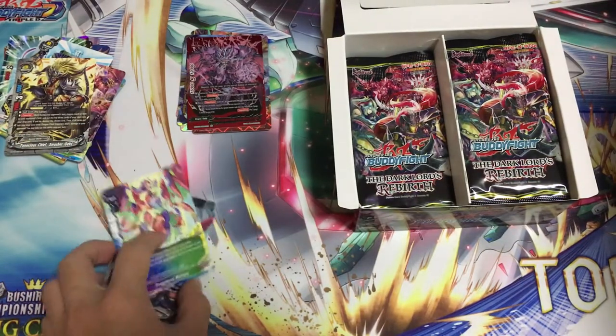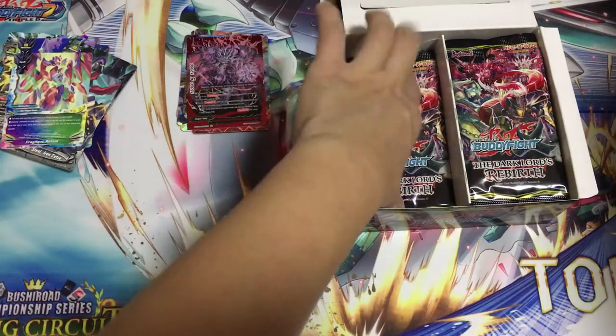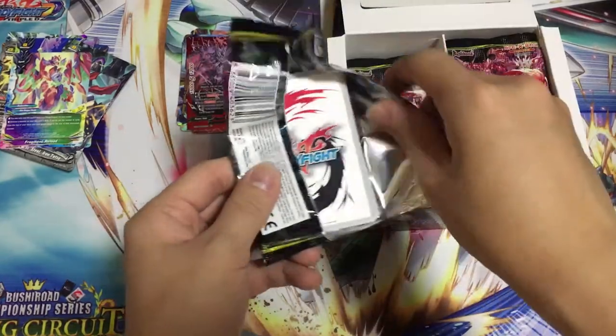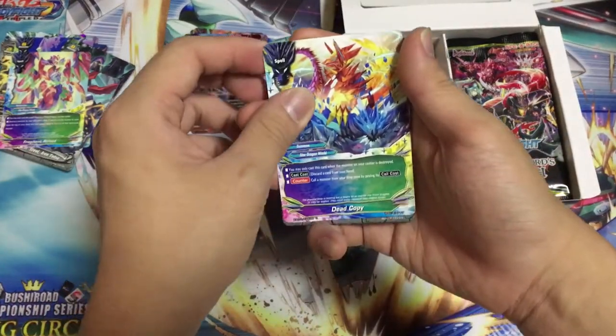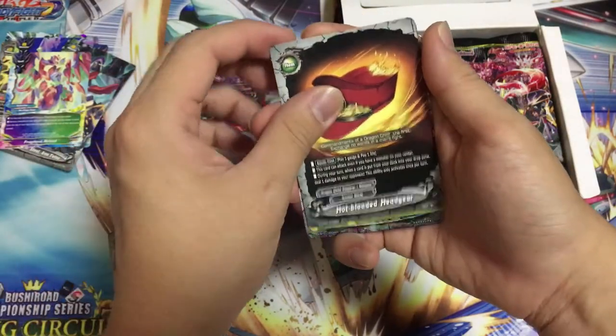I will show all these cards in a while. This is just really, really crazy. It's unbelievable. For Buddy Rare there is 2 in a carton, SP there is also 2 in a carton. So there's a chance — it's a 1 in 4 boxes that I will get something. Hot blood and hedgehog.